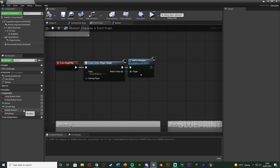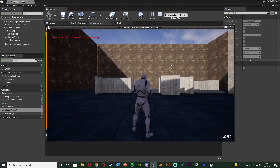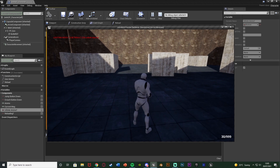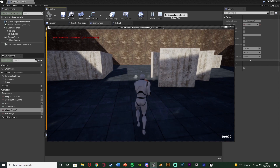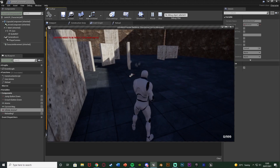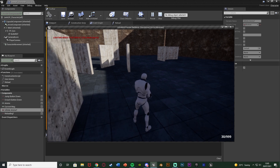Now let's test out the infinite ammo. If I simply tick that checkbox, compile and save, we should see it starts off at 50 because I didn't change the starting amount. But when we reload it should go up to 999. Now we can obviously keep on continually shooting whenever we want and for however long, we just need to reload, but it stays at 999. So we now have infinite ammo as well — this works perfectly.